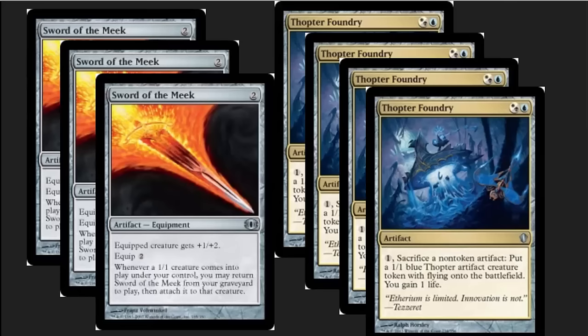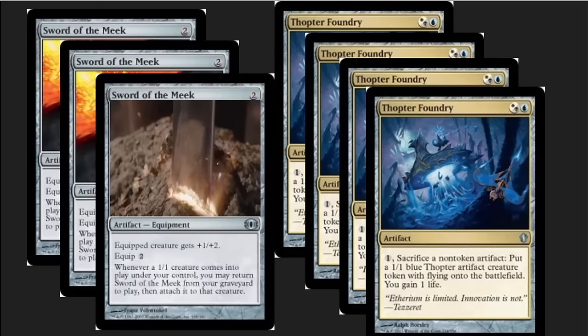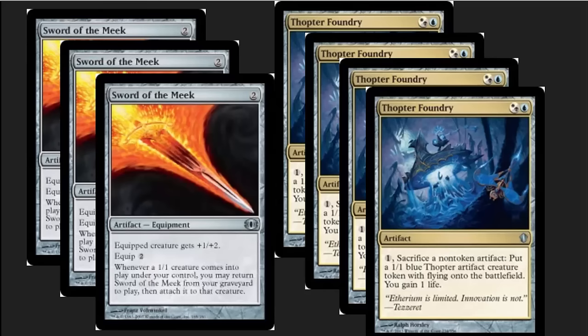The main combo here is Sword of the Meek and Thopter Foundry. When you get this online you're basically going to be creating 1/1 creatures by sacrificing the Sword of the Meek. The Sword goes to the graveyard, and then the 1/1 coming into play triggers it, so the Sword of the Meek comes back and attaches itself. You sack it again, you get another 1/1, you gain a life during that process, and you overwhelm your opponent with these little 1/1 blue flying thopter artifacts.